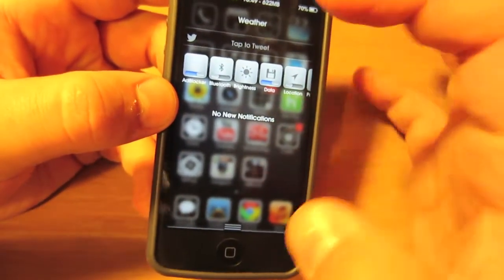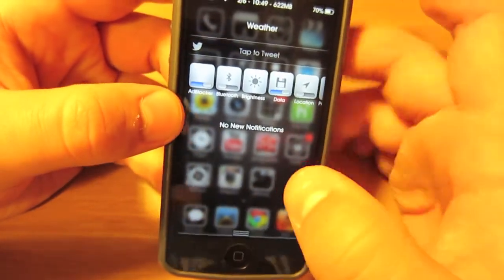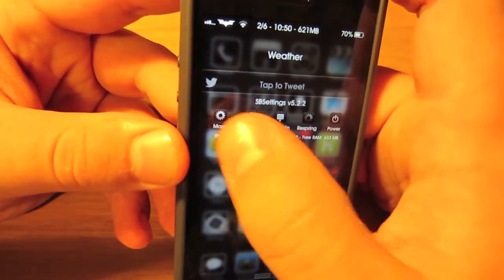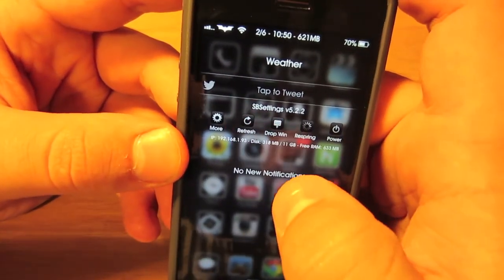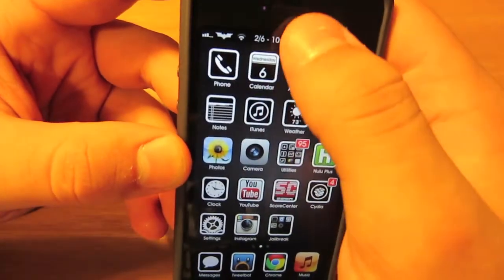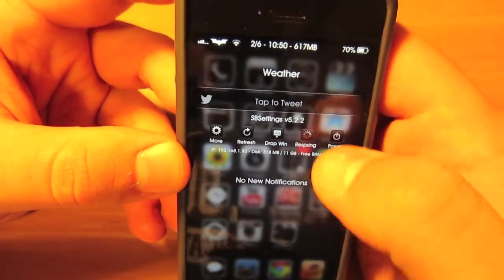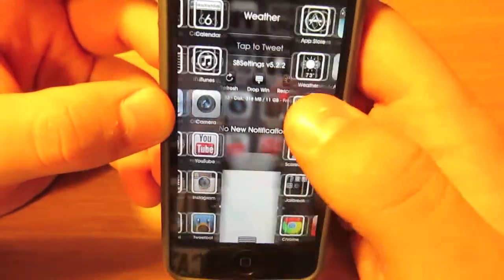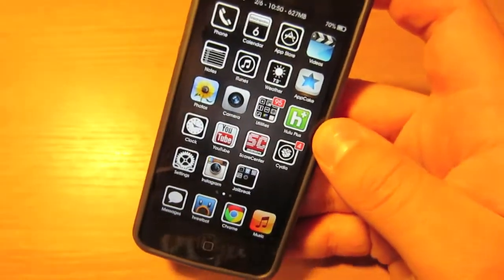Since it is not yet fit for the iPhone 5 screen, I'm not going to bother messing with it further. If you swipe to the left, you get some more options — a button that takes you straight to settings, a refresh button, a window that drops down from the original SB Settings, a respring button, and a power button. This is SB Settings, and it is a necessity in my mind for every jailbreaker.